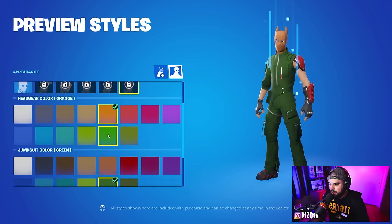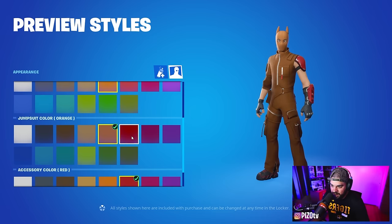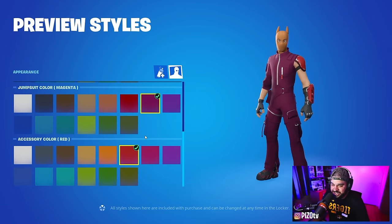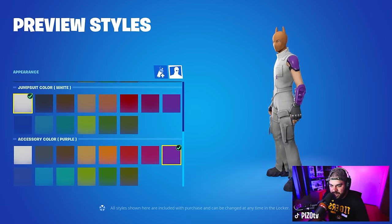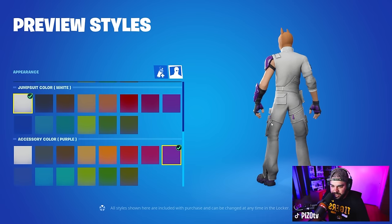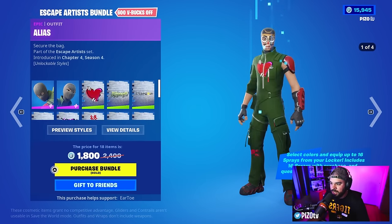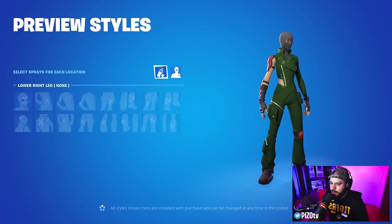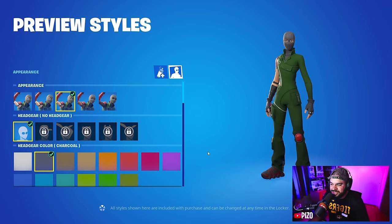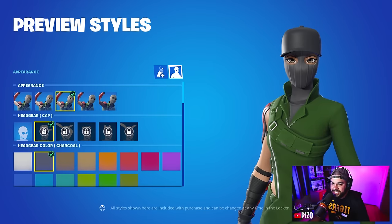We'll get to the female differences shortly. We also have headgear color options if you want to change the headgear color, the jumpsuit color for the main outfit color, and accessories — your gloves, zippers, shoe accents, and armor — all adjustable with the accessory color option. You can make things white, purple, whatever you want.